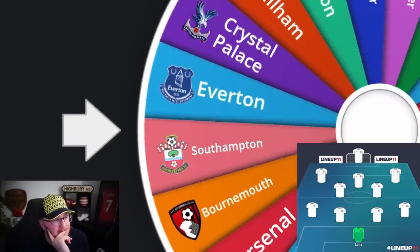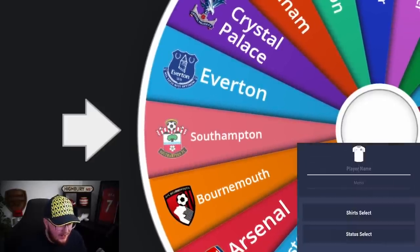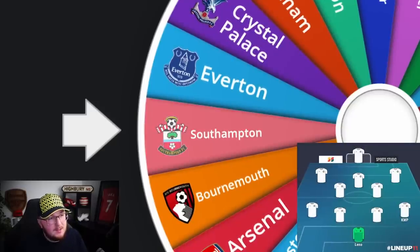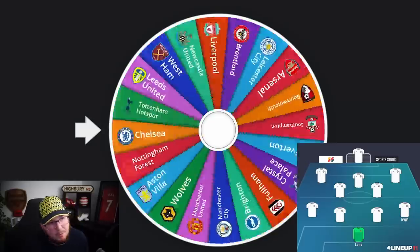Looks like we're going to get Southampton, and this is of course right-back. For the second time in a row we are getting KWP. You could take the ex-Chelsea youngster — Liveramento — and potentially go with him.